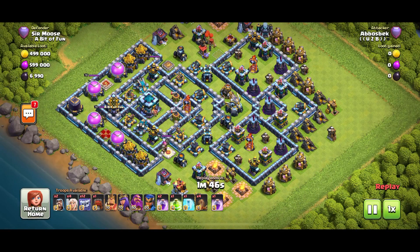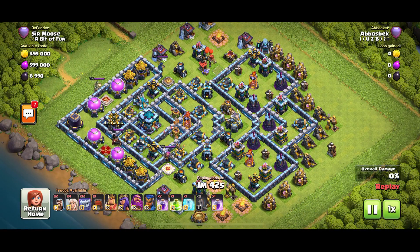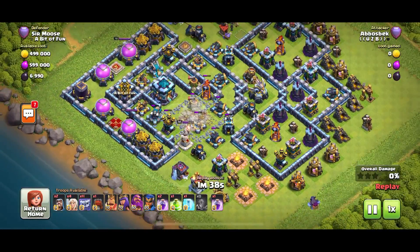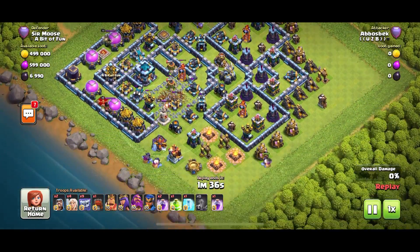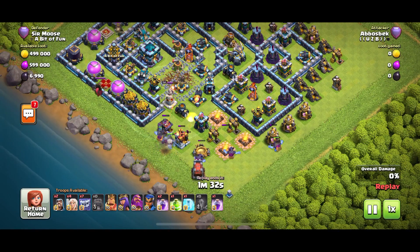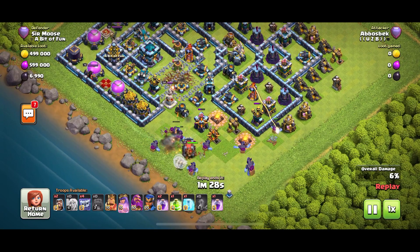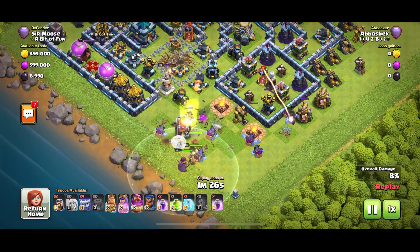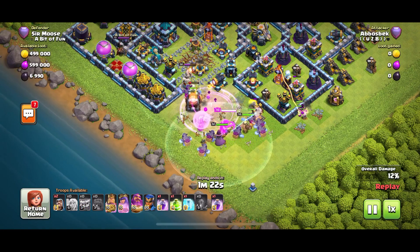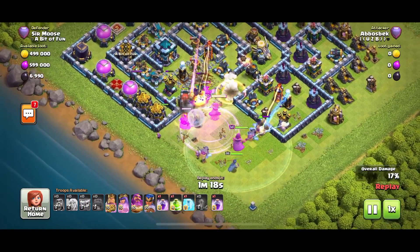What do we got here? This is a good attack strategy - four healers, 12 yetis, four earthquakes. Opening up the base - what's going to happen? This looks okay so far. Making a funnel with the yetis, wall wrecker going in because with bases like this you need to use a wall wrecker - otherwise if you use siege barracks your troops might not go to the tunnel. But those yetis are becoming a bit distracted over there on the right - that's not good.